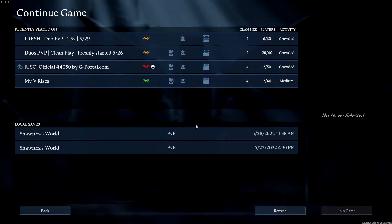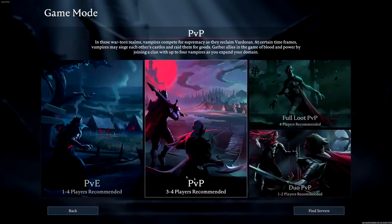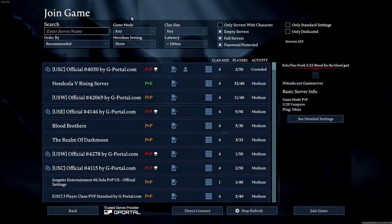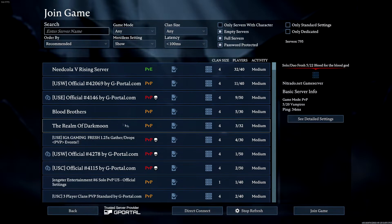Starting off, you're going to want to log into a server. Let's go ahead and pick a solo server — find a duo PvP, find servers. Usually what you want to do is find a server that's been wiped recently. Today's date is 5/29, so we're going to try to find a server that has been wiped on 5/29.